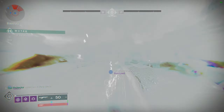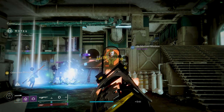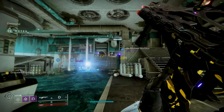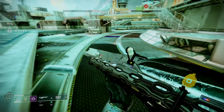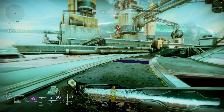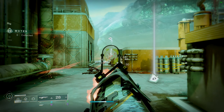Gambit is a 4v4 PvE-PvP mixed game mode where you start out PvE, gaining a certain amount of what we call motes — essentially tokens for every enemy you kill — with elites and what we call majors, which are periodically spawning mini-bosses or buffed elites, dropping more motes, with basic enemies only dropping one. At 5 motes banked, it's a small blocker.